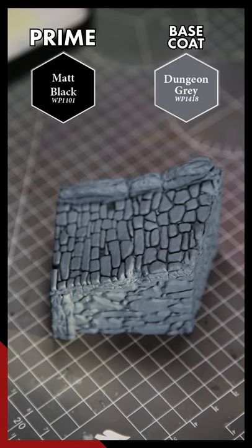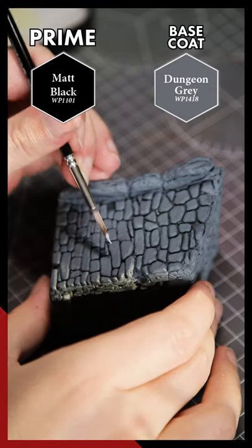First off, prime your terrain with some matte black, then base coat using a nice dark grey — I used Dungeon Grey by Army Painter.